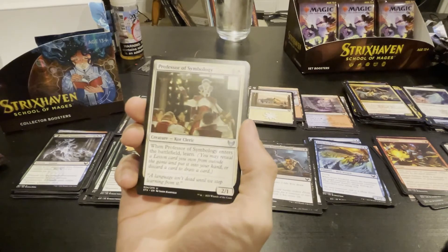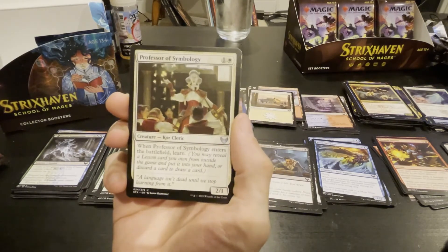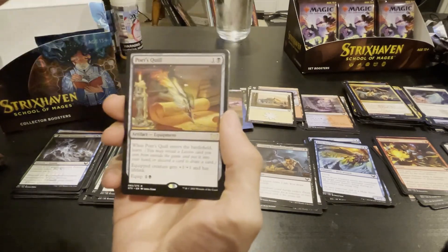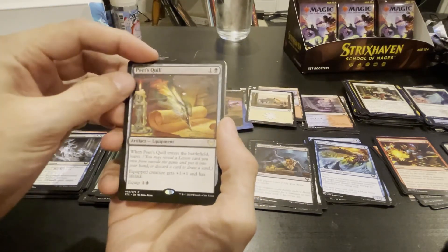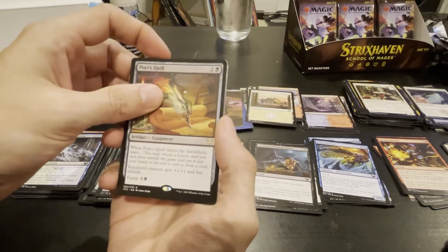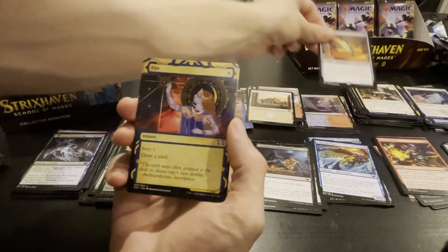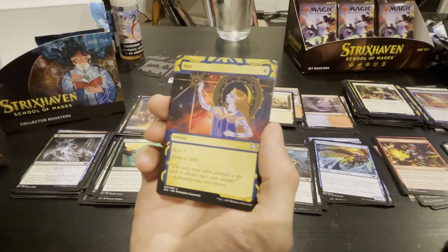Professor of Symbology — isn't that something from Harry Potter? Probably! The Quill — same one that Tim got; enters battlefield, learn; a quick creature has plus one plus one and lifelink. If only it had trample and plus two plus two. Opt — scry one, draw a card.